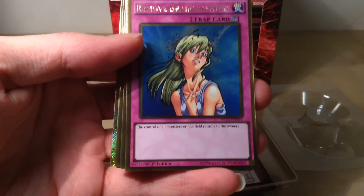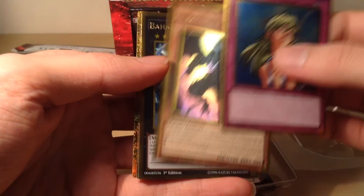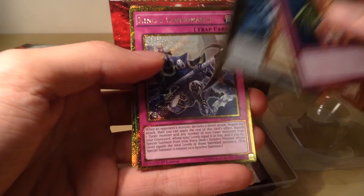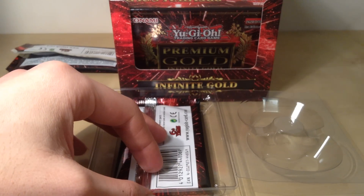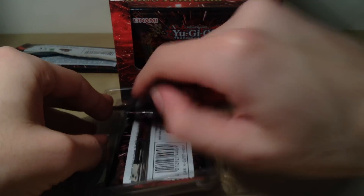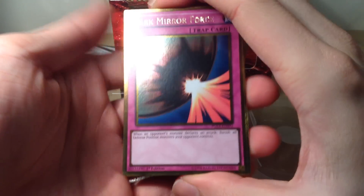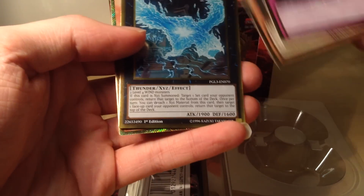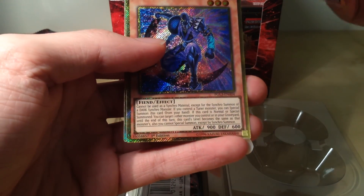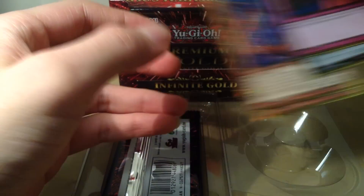Remove Brainwashing. Okay — Drag Bahamut Shark, that's actually a needed reprint, King's Consonants, and Treacherous Trap Hole. Off to a somewhat mediocre start, nothing too fantastic there. Obviously I'll be looking for anything like Cosmo Dark Destroyer, Maxi, Dark Mirror Force, Barber — Lightning Shidori, that's nice — Magical King Moonstar, and a Cosmo Dark Fighter. Unfortunately not the one I was looking for, but oh well.